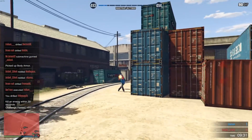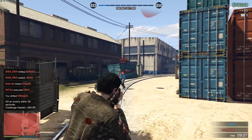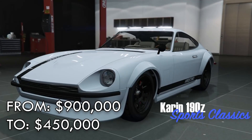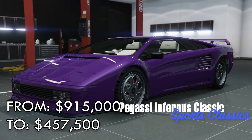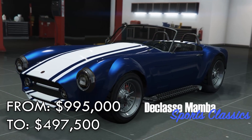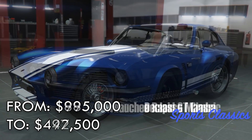Moving on to some spicy discounts — because that's where stuff really gets better, and yes, that is sarcasm. There's 40% off CEO offices, 35% off vehicle warehouses, 40% off the Ramp Buggy, Phantom Wedge, Blazer Aqua, Rocket Voltic, and also the exact same vehicles that have been 50% off for 6 weeks now.